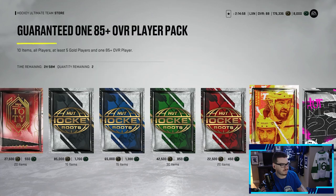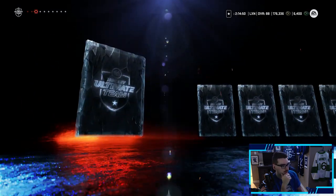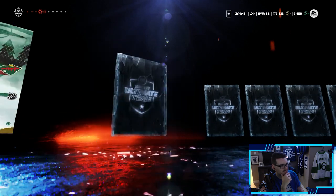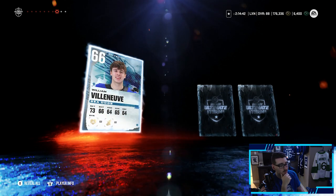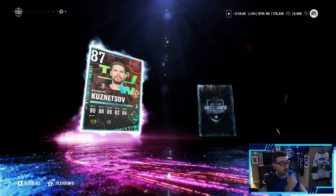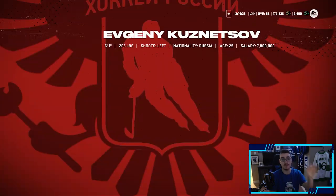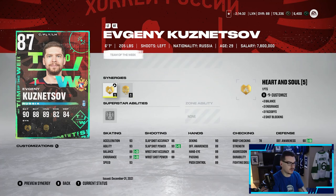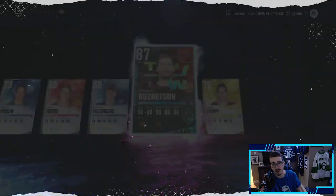Next we're going with the 85-plus pack. We're guaranteed an 85-plus — come on, be higher than an 85, that's all I ask. Two cards left, we've yet to see the 85 purple. An 87 Evgeny Kuznetsov — I'm not going to hate on that. We did pull something higher than an 85. Kuznetsov's card doesn't look too bad, he's not going to crack my team so we might sell him or use him in the set. We'll take an 87 Evgeny Kuznetsov.